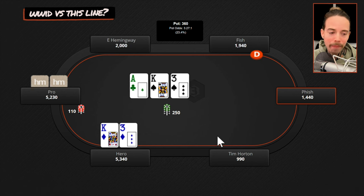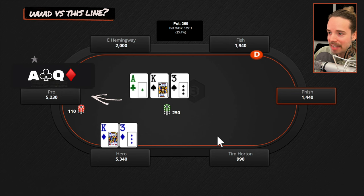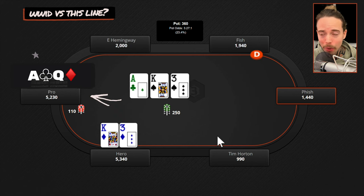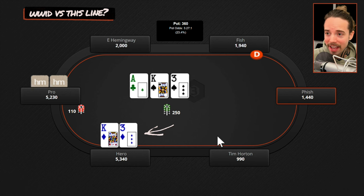Now that we've come up with his range, let's think: what would I do versus this line? If we were in his shoes and saw a c-bet on this flop four ways, how would we respond to a check-raise from another pro in the third blind? If we had ace-jack or ace-queen, we may call the flop but already feel squeamish. If the turn is a blank and the pro in the third blind bombs again, I would just be folding — because this is a spot that's massively under-bluffed. So check-raising with king-three here just doesn't seem all that good if the pro is going to fold ace-queen or ace-jack on the turn at a high frequency.